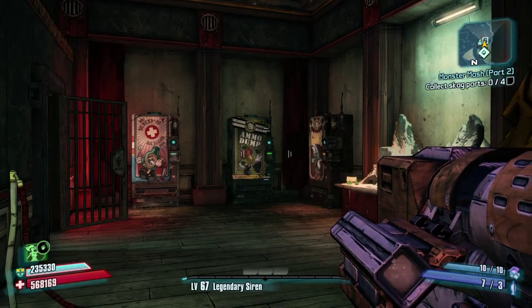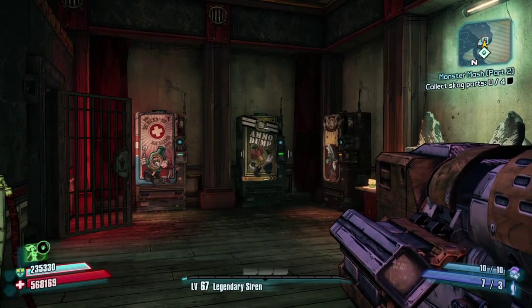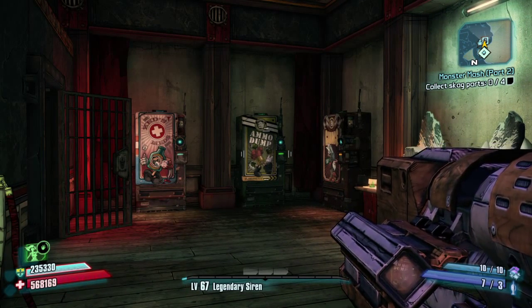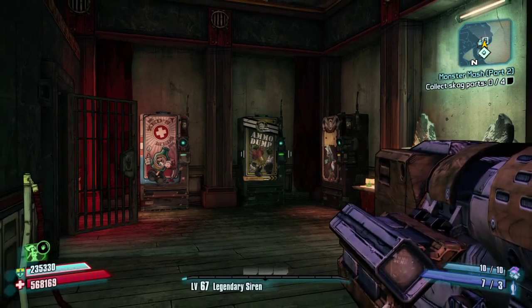Especially if you want to use a rocket and you don't have Conference Call or any of those broken guns, you can just use rocket ammo and blast whatever you're farming.